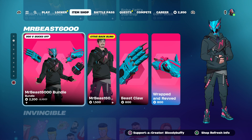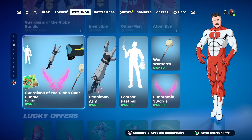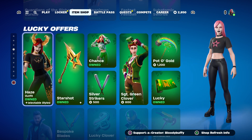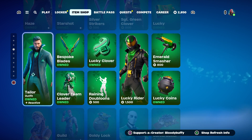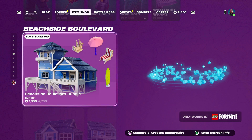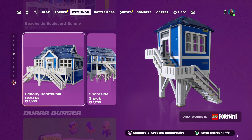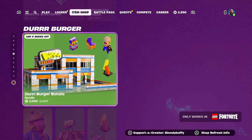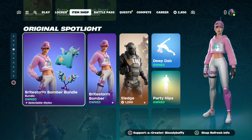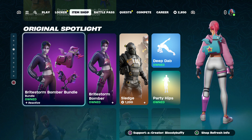Mr. Beast is still here. Then we've got the Invincible skins, still here. And of course all the St. Patrick's Day stuff is still here. Beachside Boulevard — so overpriced, this stuff. The Durr Burger stuff is still here. Brightstorm — this is back, I think, after the 90s. Let's have a look.